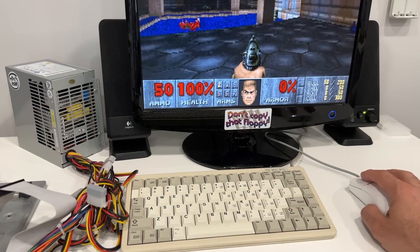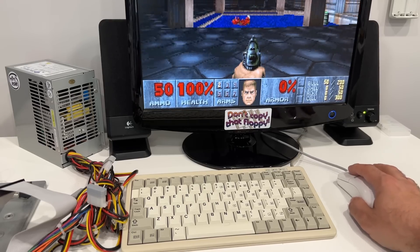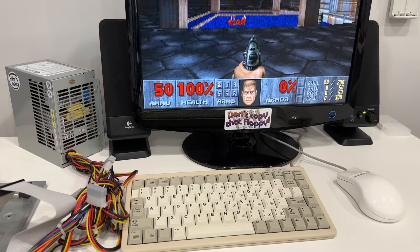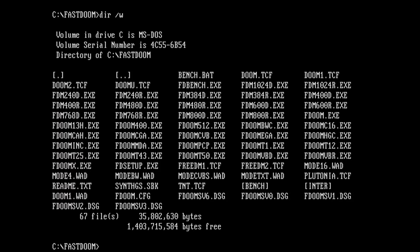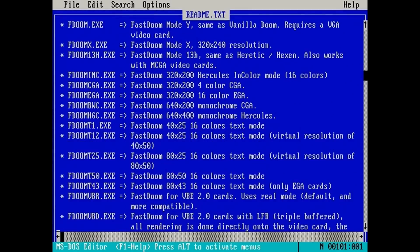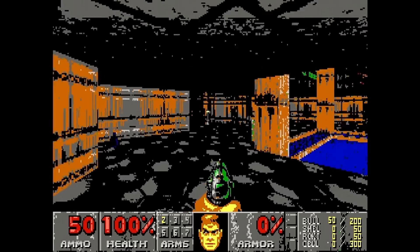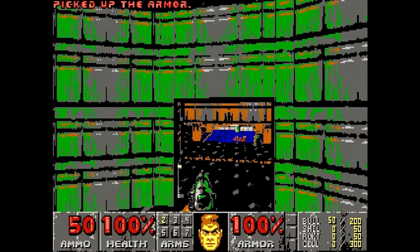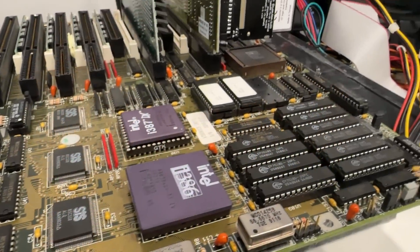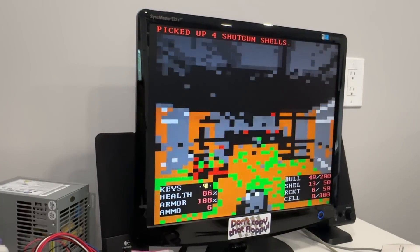One minor tweak I really appreciate is that the Y-axis for the mouse is disabled by default in Fast Doom. When you play the original with a mouse, it's quite annoying when you inadvertently move forward or backward when you're just trying to look side to side — I used to use a TSR called Novert to do this, but no need with Fast Doom. You'll also notice there are a huge number of executables in the Fast Doom directory, used for starting the game in different graphical modes. There's everything from higher resolution VESA modes to EGA and CGA, and even text or ANSI modes for really slow systems — including 80x50 text mode for anyone who thought Doom couldn't run like butter on a 386.